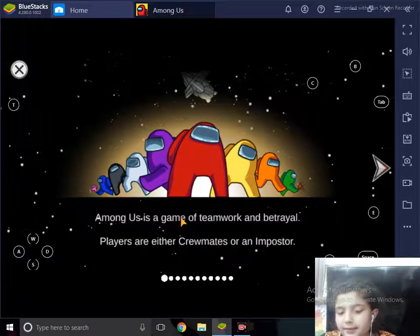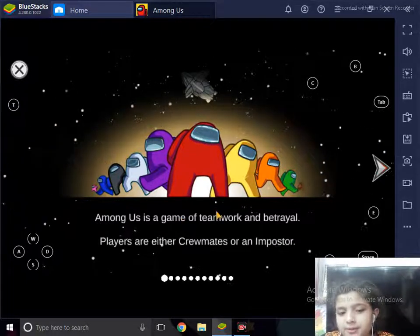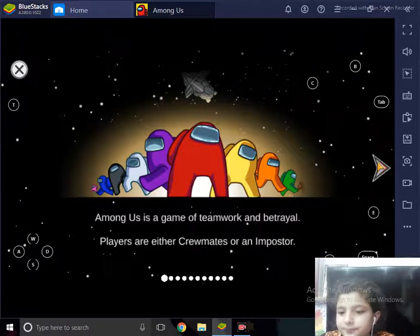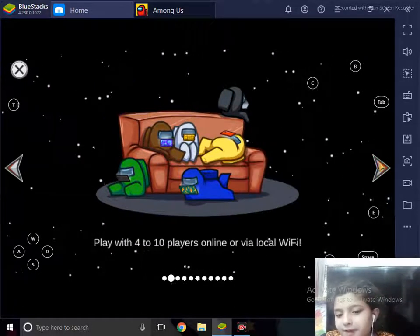The Imposter has to betray the Crewmates. We can talk to each other only in the Emergency Meeting. We can play with four to ten players online or via local Wi-Fi.